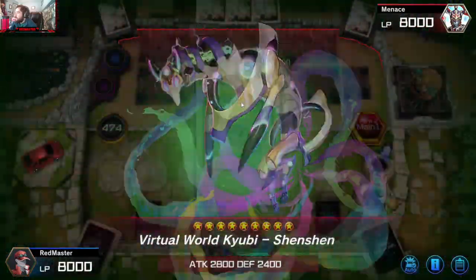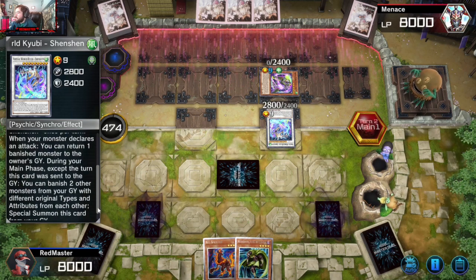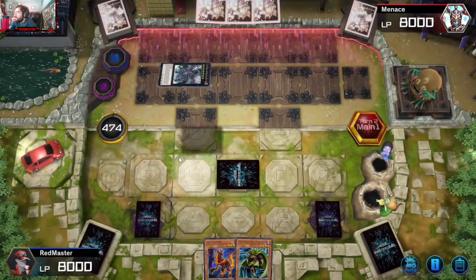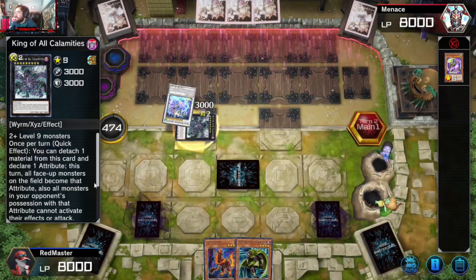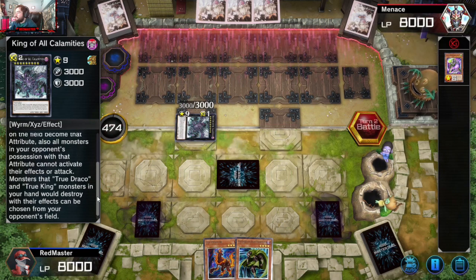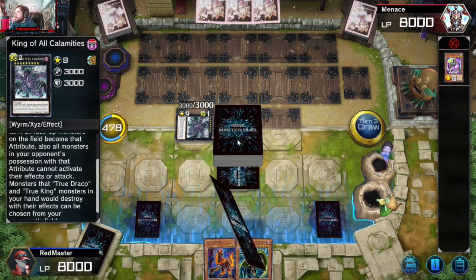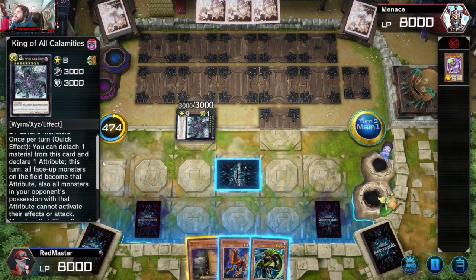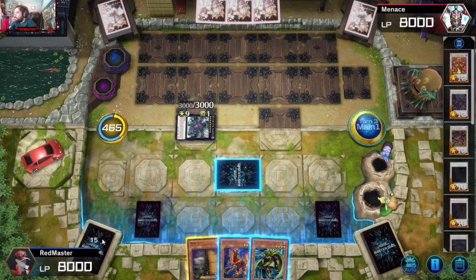There's the synchro, there's the Xyz exceed into level nine. It's True King — I was never around for True King being a pain in the ass, so I'm about to find out. Dark was selected. He can attach and declare one attribute, and all face-up monsters on the field become that attribute. Oh okay — so that's the VFD calamities lock. I can't extend further. We set another card — Whirlwind — but that's not great for us.